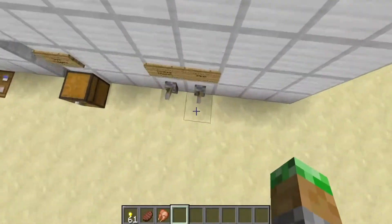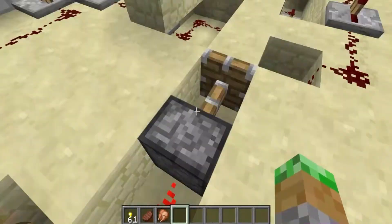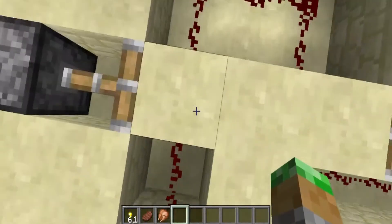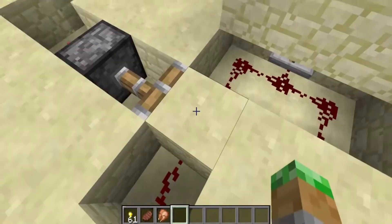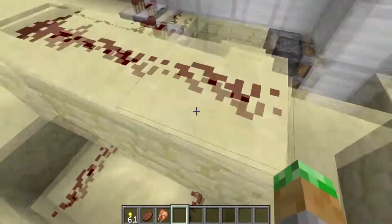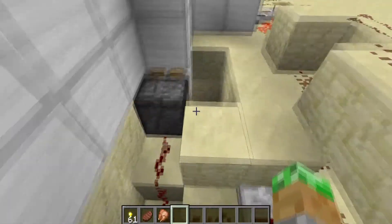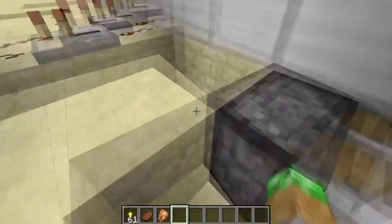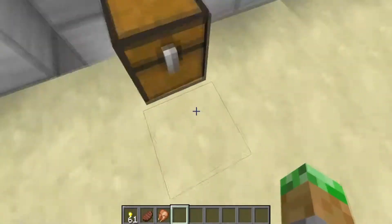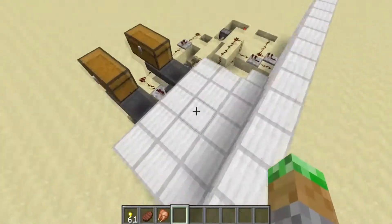Basically, when you press these levers, they pull these blocks off of this redstone. These blocks are disconnecting the redstone from the other redstone. So it's a double effect - the gold nuggets turn on the redstone and the levers connect the system to the droppers.